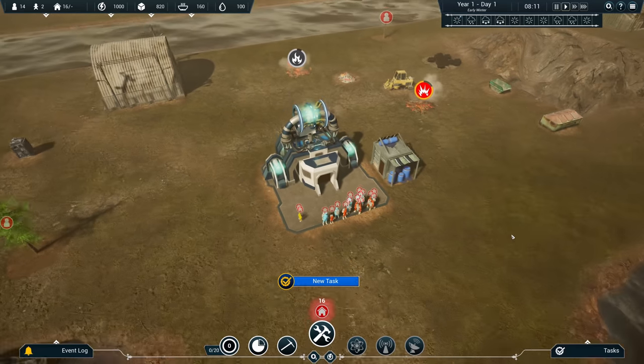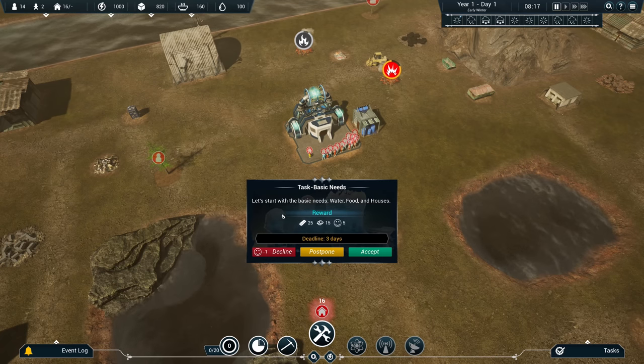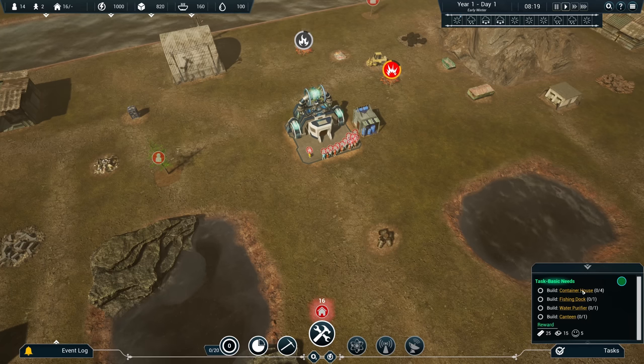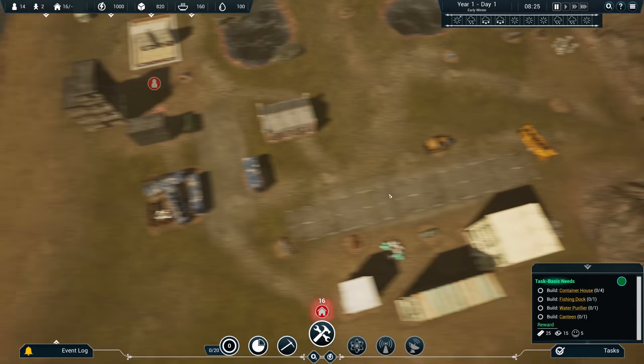Here we are in a fresh colony. We get a task right away and need to be finished in the next eight hours — this is putting me under pressure right away. Let's start with the basics: we need water, food, and houses. We can accept this mission. We've got three days for the deadline. And then we also get a bit of an orientation on what we need to start building first.